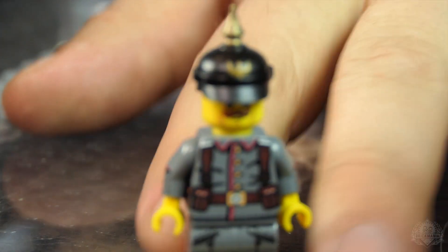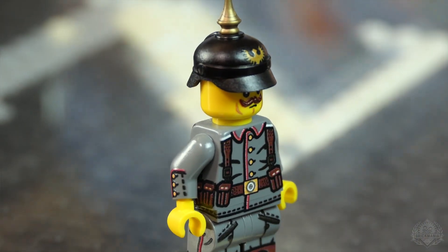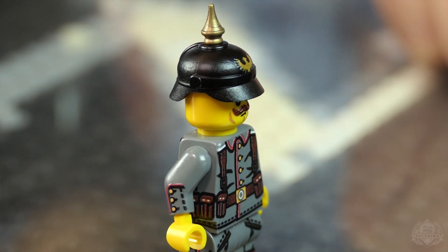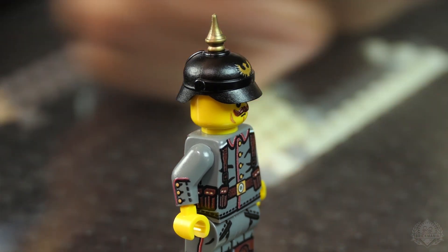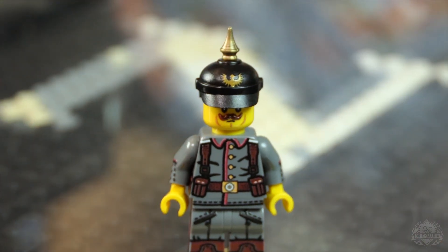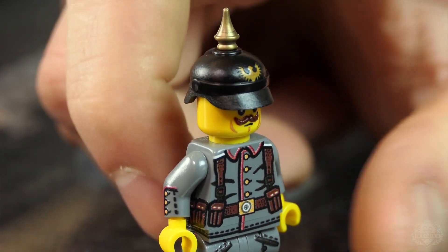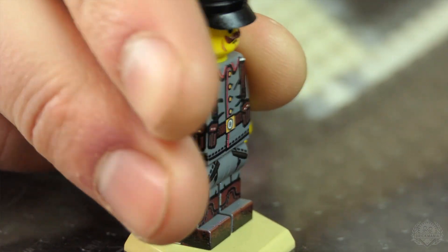First up, this is what everybody's been waiting for — the World War One early war German Rifleman. He comes with that beautiful Pickelhaube helmet, which we actually printed on with a nice crest. It's the Black Falcons crest — the castle logo, Kaiser's Black Falcon army. He's got wraparound ammo pouches and everything.